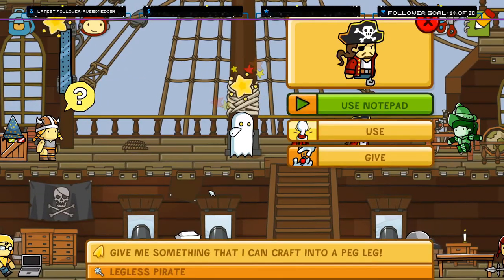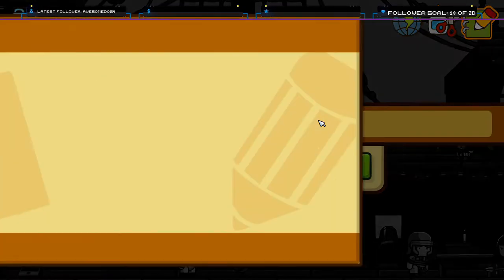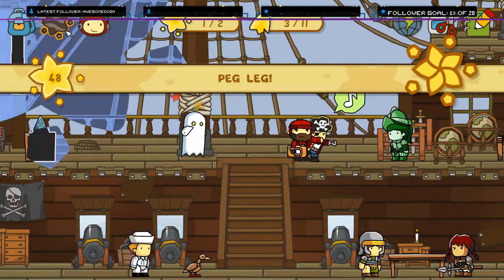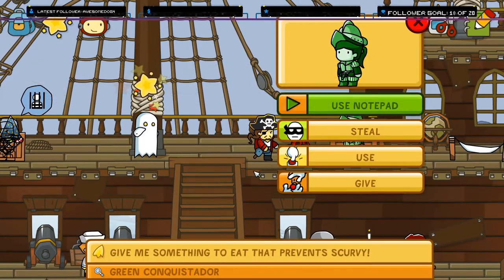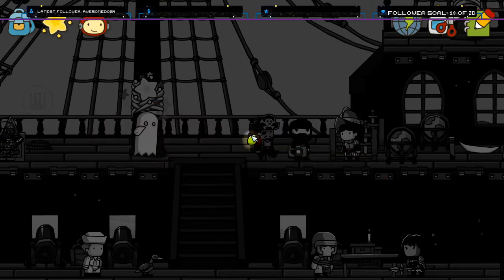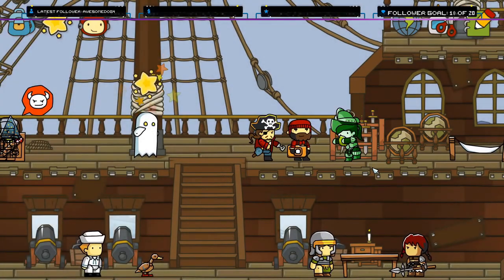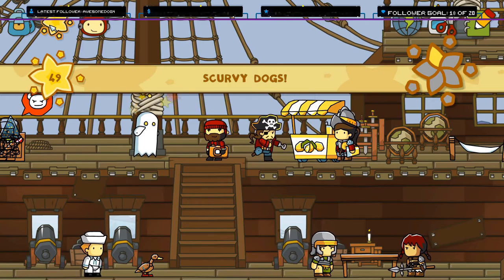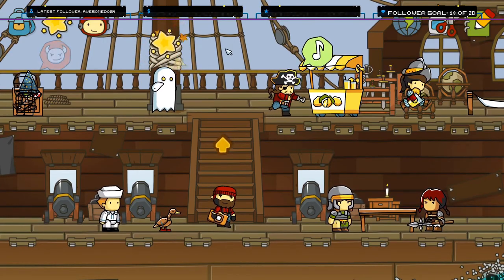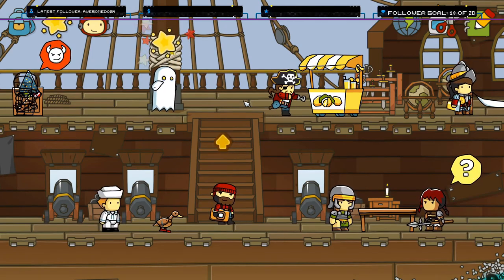I got my badge. What's up captain? Give me something that I can craft into a peg leg. Soft marble. There you go — who doesn't want a marble leg? Give me something to eat that prevents scurvy. I wonder if this works, because that's what the British thought — they thought just any kind of citrus fruit would do the trick, so if I give him a lime it should not work. Ah okay, because limes are actually surprisingly low in vitamin C. But British sailors thought: hey, oranges and lemons worked, so limes must work as well.